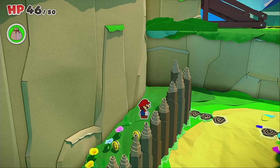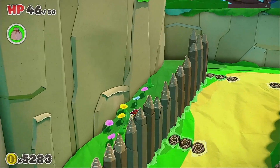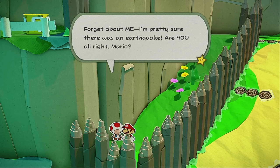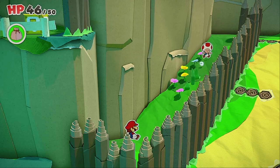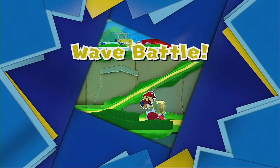I love the star music — it's so funny that the star music is that good. That's because Paper Mario Sticker Star doesn't have the star theme. Well, it only has it once. Paper Mario Sticker Star and I think Color Splash also have the star theme, but this theme is awesome. 'Forget about me — I'm pretty sure there was an earthquake. Are you alright Mario?' It wasn't an earthquake. Sorry, no time to wait for an answer. I'm glad you were on the other side, my friend, because that was no earthquake. Spinies — wave battle!